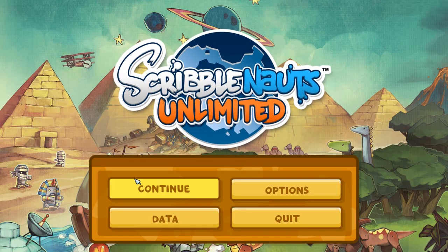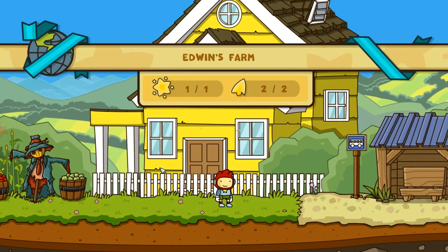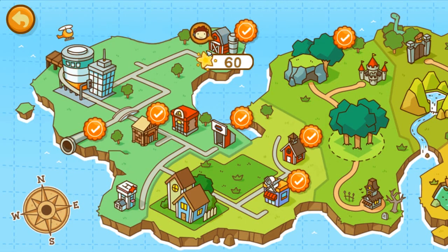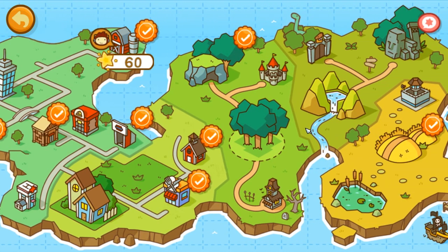Hey everybody, welcome back to Northern Lionplay's Scribblenauts Unlimited. We are going to continue here. In case you have not been following, we did just unlock something new on Edwin's farm here, but we're actually going to go to the map to see that. So let's go back to the map. You can see that now, once I get 60 stars, I can come back to this farm, possibly save Lily.